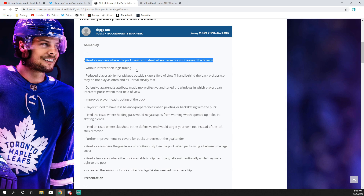Various interception logic tuning — I kind of hate these ones because they're so vague. But this patch does look like it's focused around intercepts. They reduced players' ability for pickups outside a skater's field of view — one hand behind the back pickups — so they do not play as often and as unrealistically fast. Anytime you skate by a puck and were able to just pick it up even though you were reaching way far back, this should reduce that to be more realistic. Defensive awareness attribute was also made more effective.